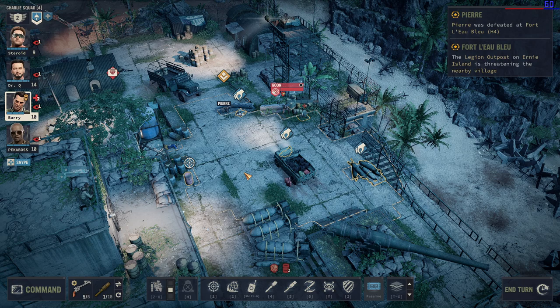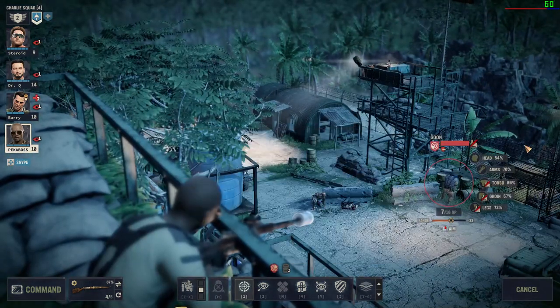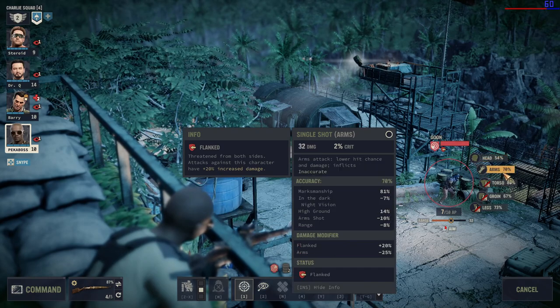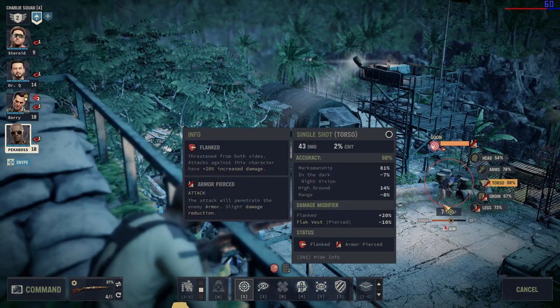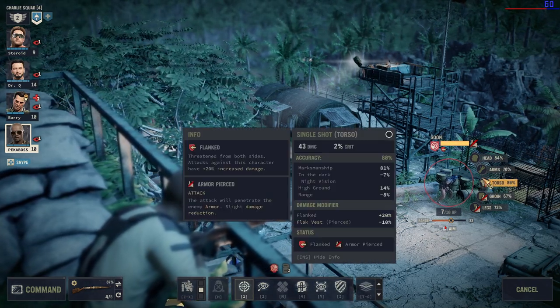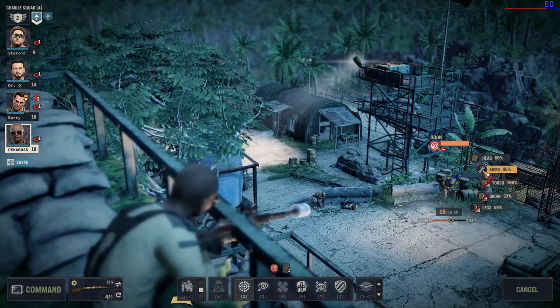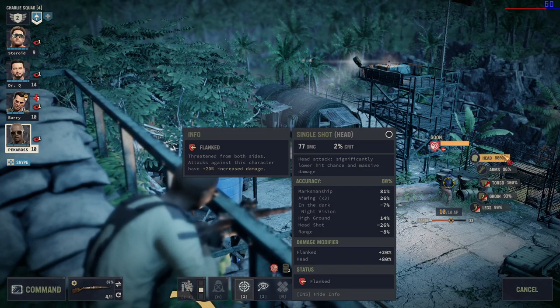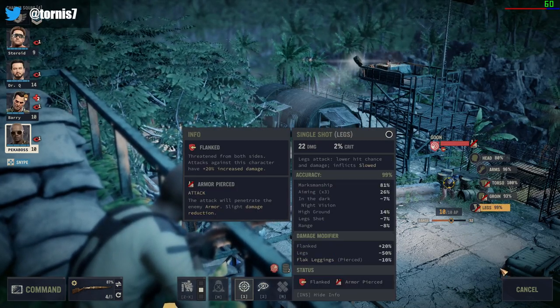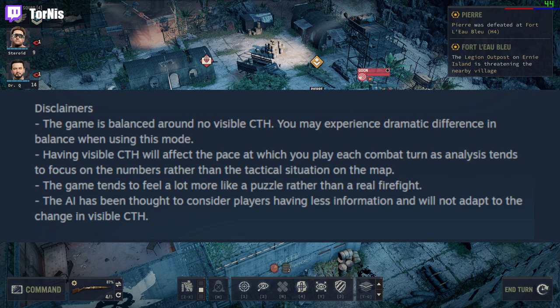They want you to purposely be baited into taking bad shots. Here's my sniper — she's really good, but if I take a non-aimed shot, I apparently have 54% for a headshot. In a situation where I don't have enough AP to aim, I would probably be scared to miss and do no damage, so I'd attack the torso. But little do I know that I'd have a near-guaranteed hit on legs or arms in that situation. The developer's statement openly says players should make mistakes to give the AI a handicap.